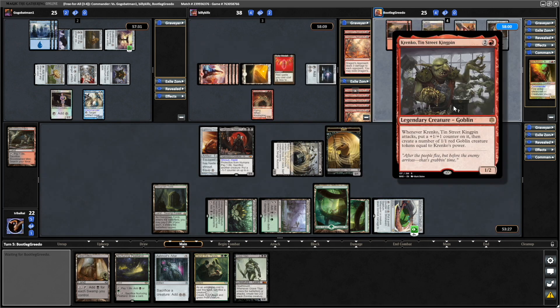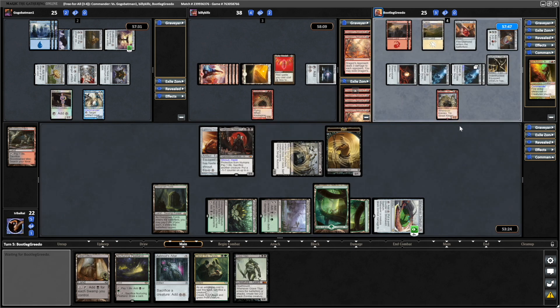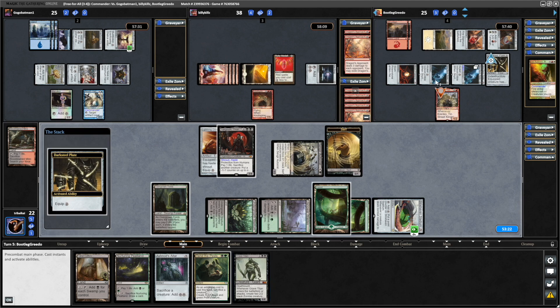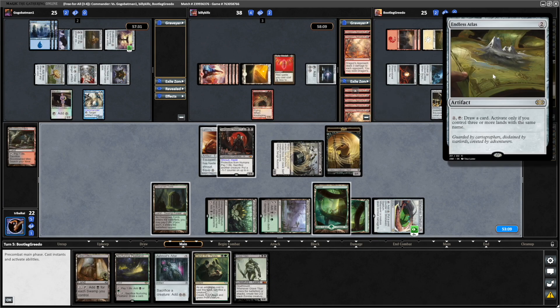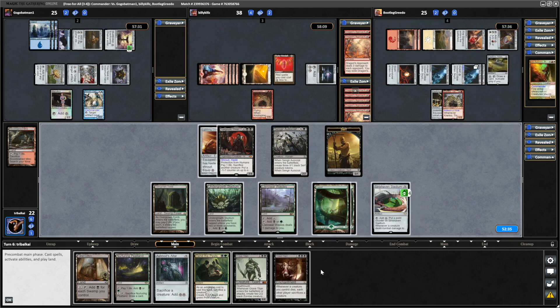A Krenko, Tin Street Kingpin comes down. And a Darksteel Plate coming into play for more indestructible Metalcraft — that will likely go onto Krenko. I was wondering if we go for the Grave Titan next turn, whether we swing here or here. Likely we're going to go in at Arkham Dagson now that Krenko is indestructible. And they actually can't activate the Endless Atlas until they get another Mountain or another couple of Plains.